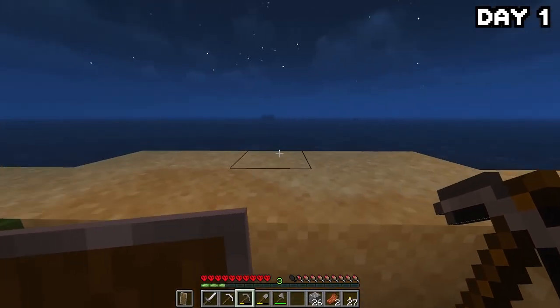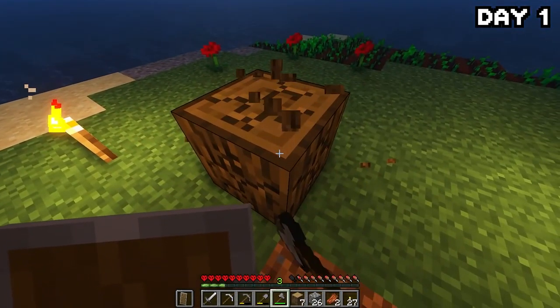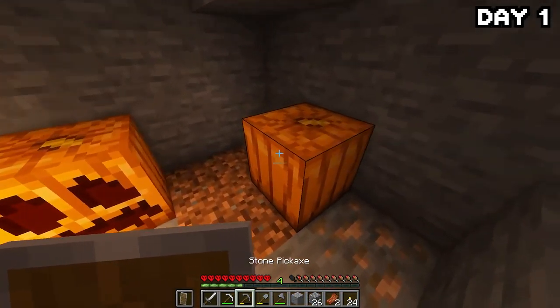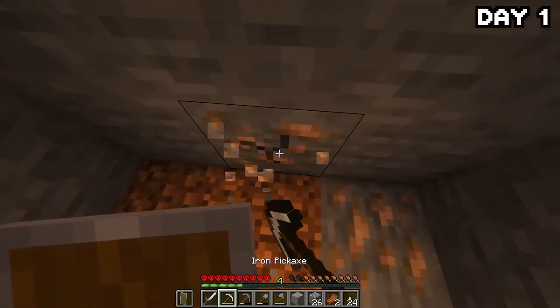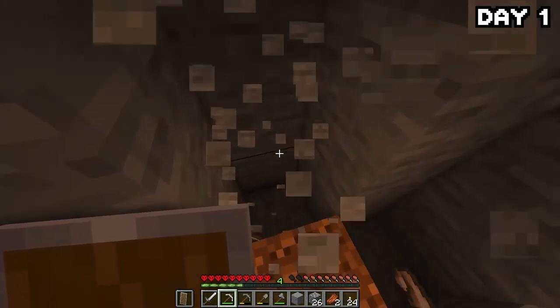I headed back to the surface and the rain had stopped. I also had two trees that had grown on my island, so I quickly chopped them down and headed back into the bigger cave to grab more iron, coal, and — pumpkins? Yeah, there were pumpkins down here, so I guess that's a thing now. I stayed in the cave for the rest of the night, being careful since I had absolutely no armor.